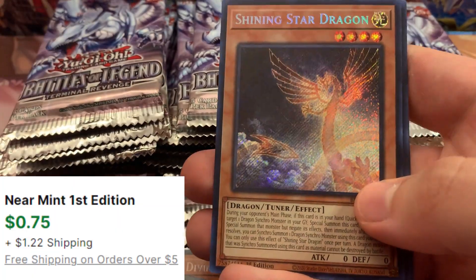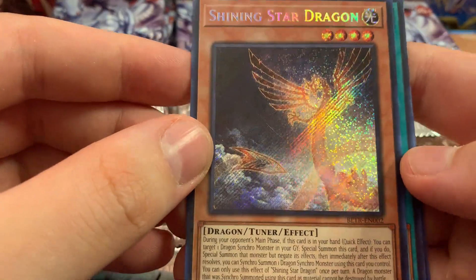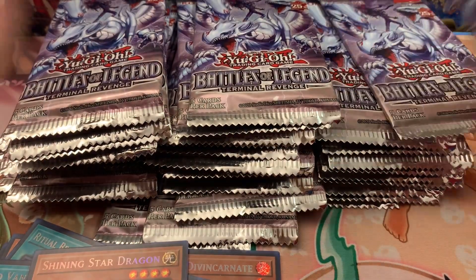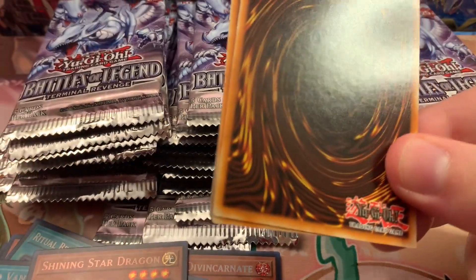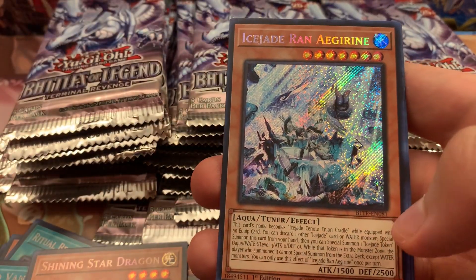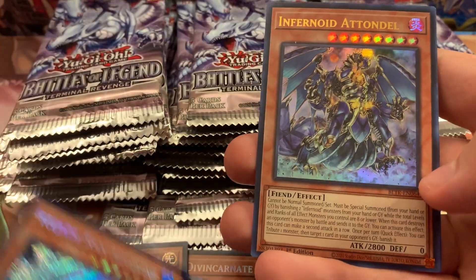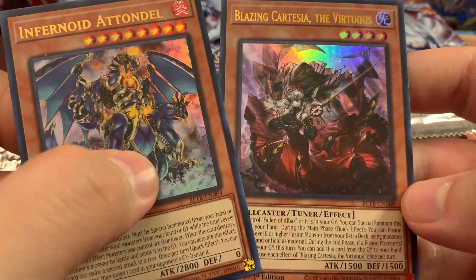Shining Star — I remember seeing this; it's a beautiful looking card. Come on — Life Hack, Wood Breach, Ice Jade Ran, Agargrine I think, and Blazing Cartesia again.